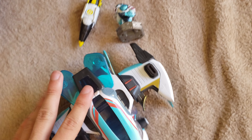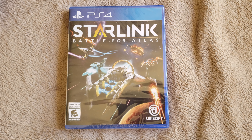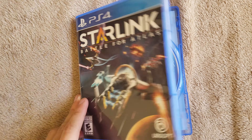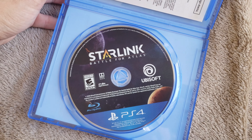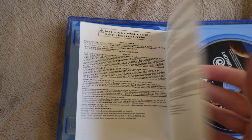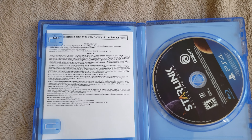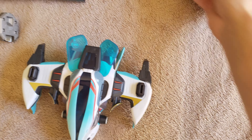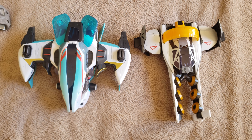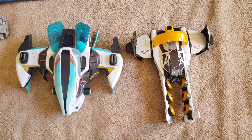I didn't buy any of the weapon packs or character packs, just this ship pack. I also forgot I never showed what was inside the game case — let's do a jump cut. Opening it up: we got the disc and a health and safety warning inside. Honestly there was more than I expected. So that's my unboxing of Starlink plus the ship pack. Hopefully you guys enjoyed — leave a like and subscribe, and I'll see you in the next video.